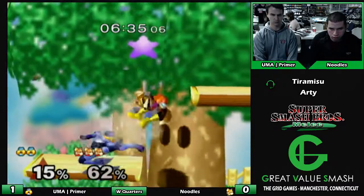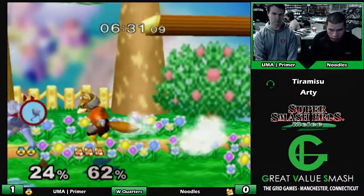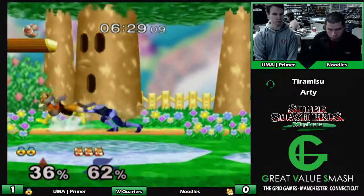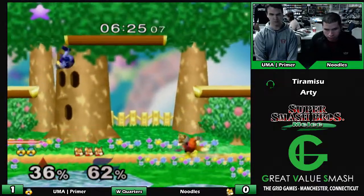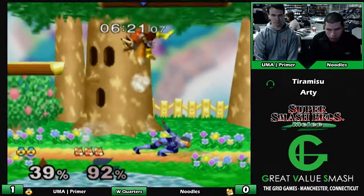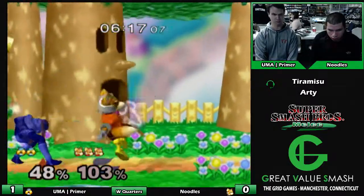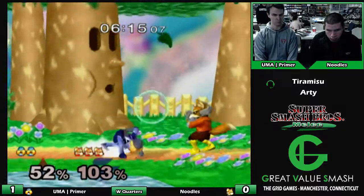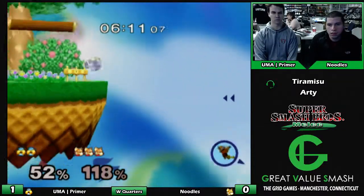You kill Sheik by edgeguarding her over and over — when she recovers, it's not like she has a reliable way of getting back. So as long as you get her off stage, it doesn't matter how far the walls are. If you get her off stage to the point where she has to up B on stage, you should get her off stage again and repeat the process. The more space there is to not die, the better for Fox because Fox's recovery is simply longer. It doesn't help Sheik as much as it helps Fox.